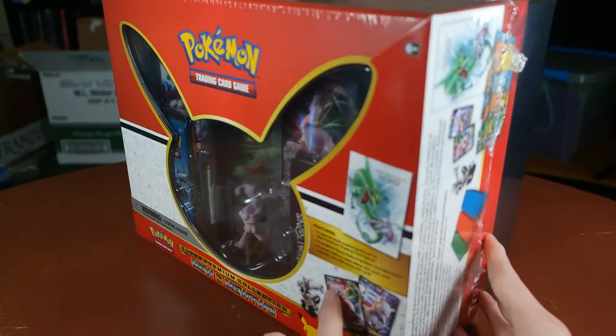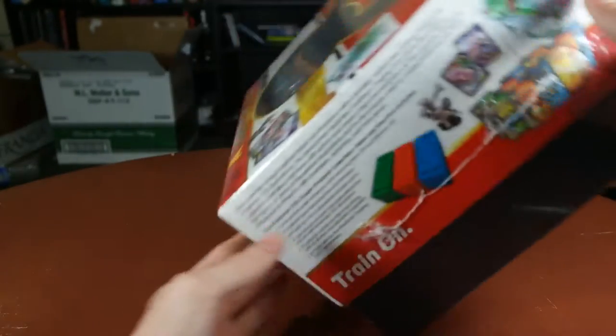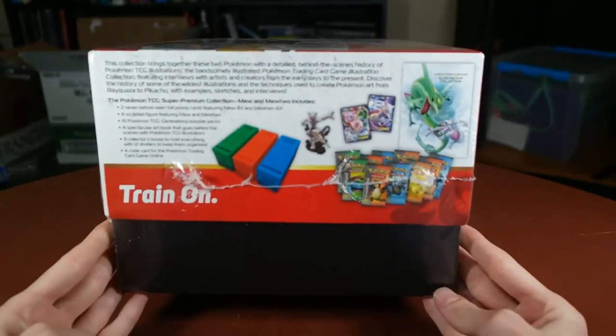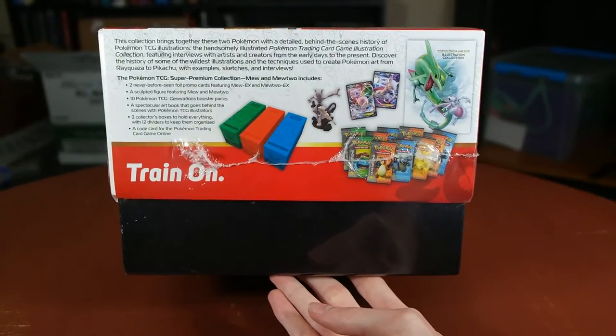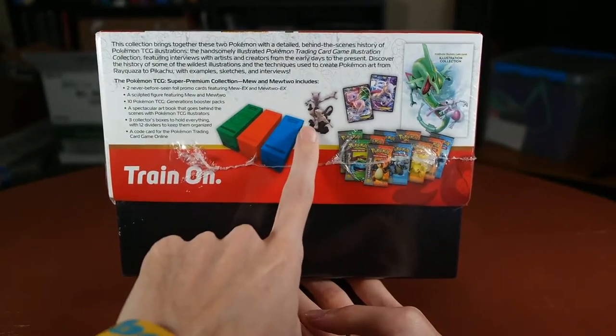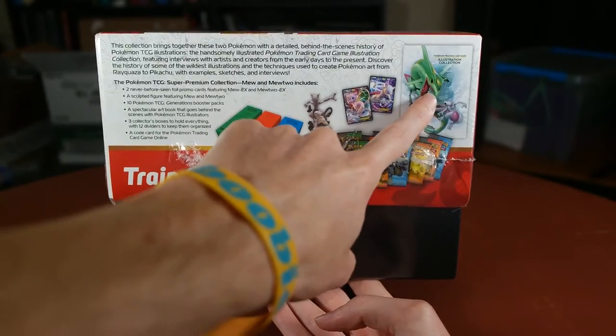It's got the two promos as you can see down here. It's got the book that comes in it. Everything that comes in it is on the side here — let's get that in focus. We got the two Mew and Mewtwo promos, the figure, three boxes, ten packs, and the art book.